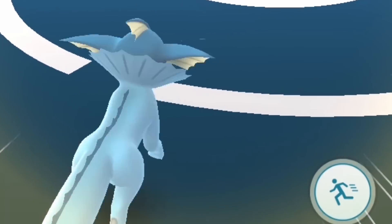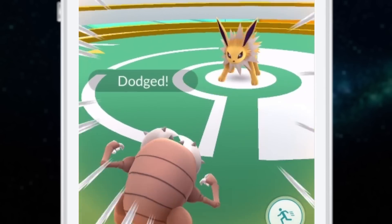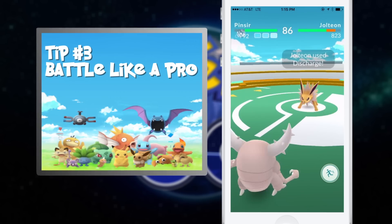Speaking of gym battles, watch for yellow flashes around the edge of the screen during a battle. Whenever these occur, your opponent is about to deal damage, and this is when you want to swipe to dodge. Practice this on the weakest gym you can find just to get the timing down.